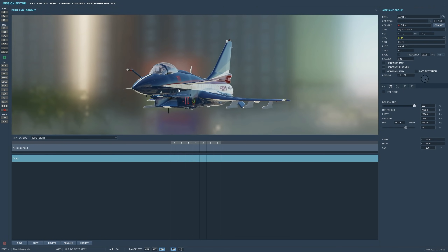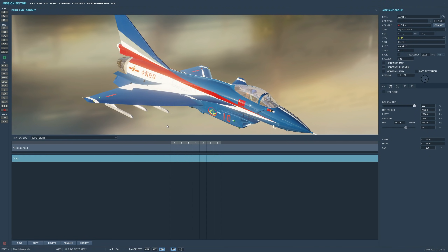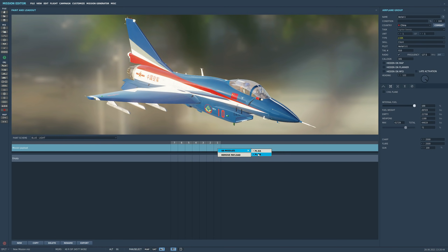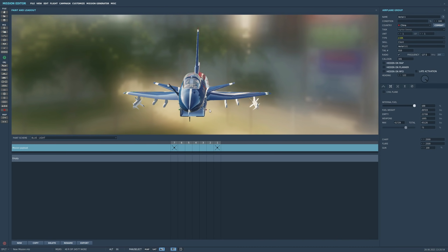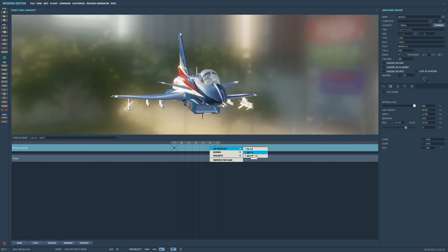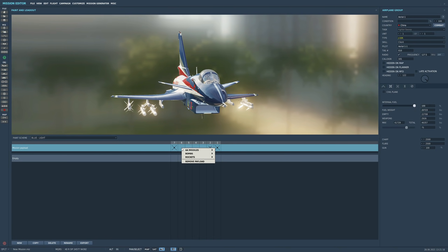I've got a secret liking for this aircraft — it reminds me of a kind of mini Eurofighter. For the loadout, on pylons 1 and 7 we can carry relatively old FOX-2 short-range missiles, a PL-8A or Bravo — non-HOB variants, something similar to the AIM-9M Sidewinder. Let's put two of those on. On pylons 2 and 6 we can have air-to-air missiles: the PL-12, a medium-range FOX-3, or the SD-10 — or a rack of two SD-10s. The SD-10 is, for all intents and purposes, the same missile as the PL-12; one of them is probably the export version.